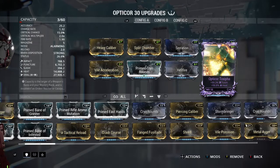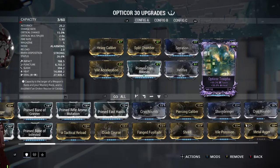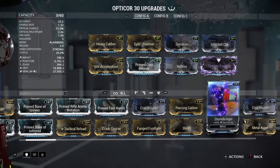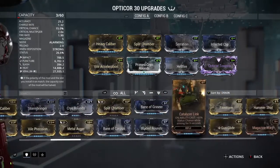It has the main 3 obviously, and then I'm also running Vile Acceleration. If you do not have this, you can run maybe a Speed Trigger, or if you only wanted damage you may not want to run that at all — you may want to run an elemental instead.